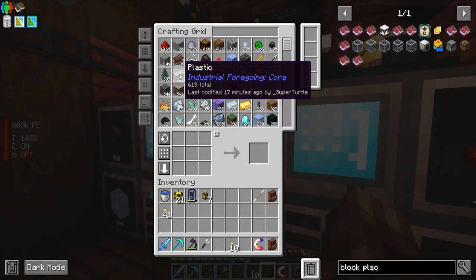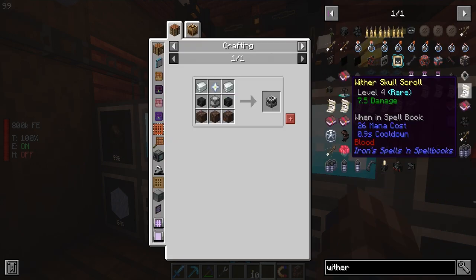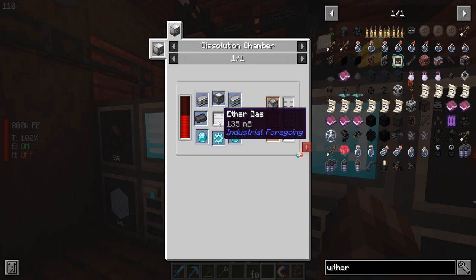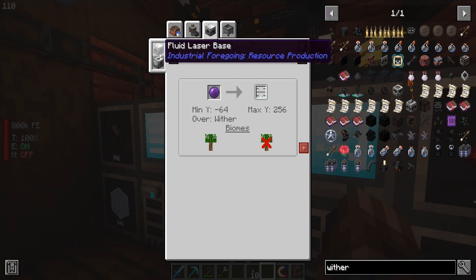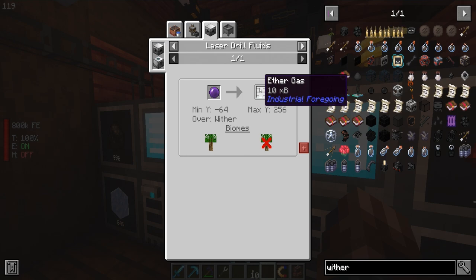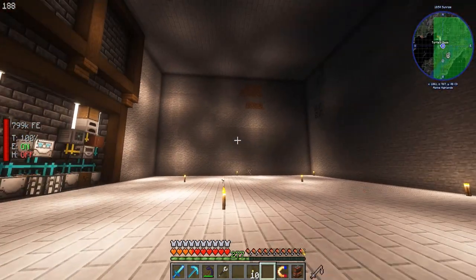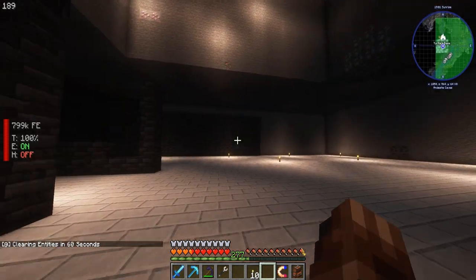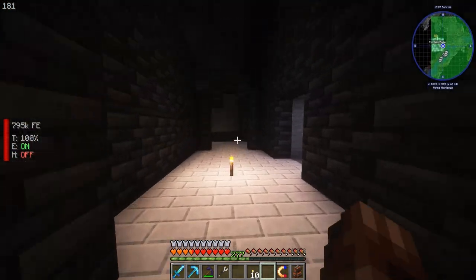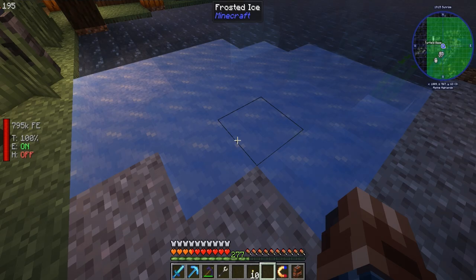We've got 44,400 calcite here. I put netherite upgrades in just because we could — and it's 2.1 billion, so yeah, that's really good. We're now at 619 plastic, which is amazing. Why do we need it? Very shortly we are going to be creating the wither builder, and it requires plastic — just two — but it also requires a supreme machine frame and this ether gas. We actually get the ether gas from mining a wither, so we have to build a containment chamber and mine a wither to get it. We'll be working on that later down with the other fluid production.